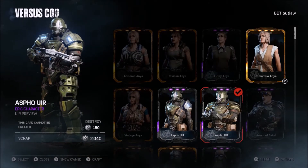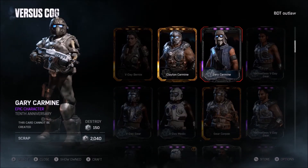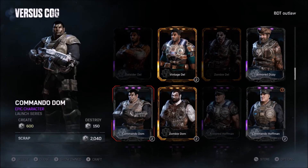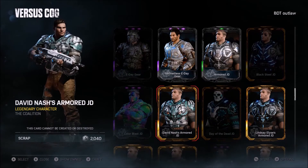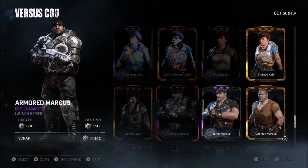As of now I use the ASFO UIR. Clan V-Day — I already had them. Commando Dom — I already had him. Commando Hoffman — I already had him. That's new. All right guys, that was pretty much it — I was just opening up packs, all the recent packs we had from Gears.